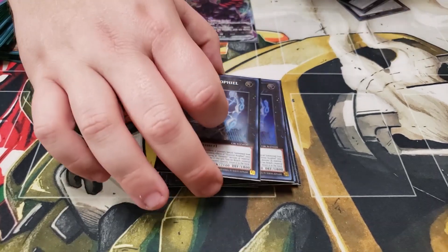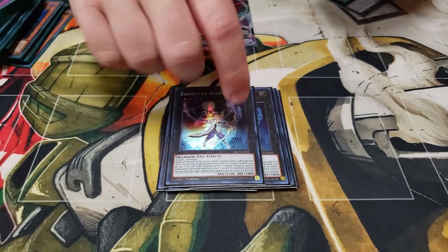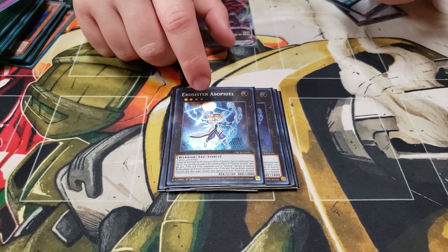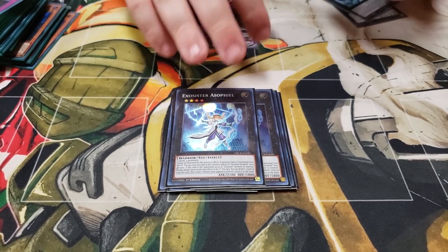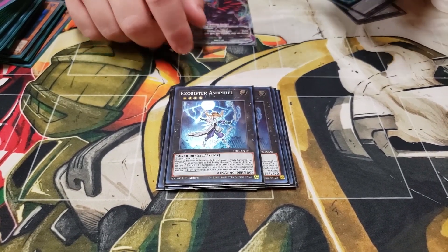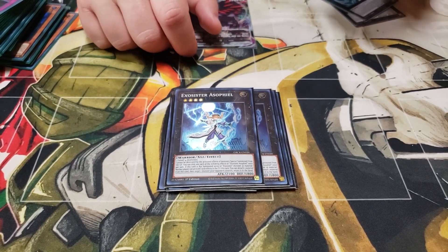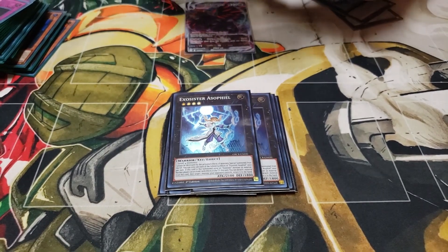Two copies of Asophio. Asophio works the same way as Kaspatel but when it's summoned it negates everything in the grave — so it's basically Abyss Dweller. They both activate on summon so it's a mandatory effect, like Artifact Scythe. This card is just really good especially against Tearlamants — Tears really hate this card.